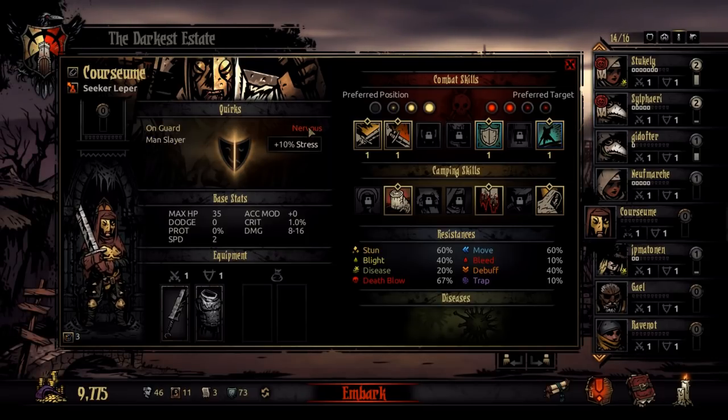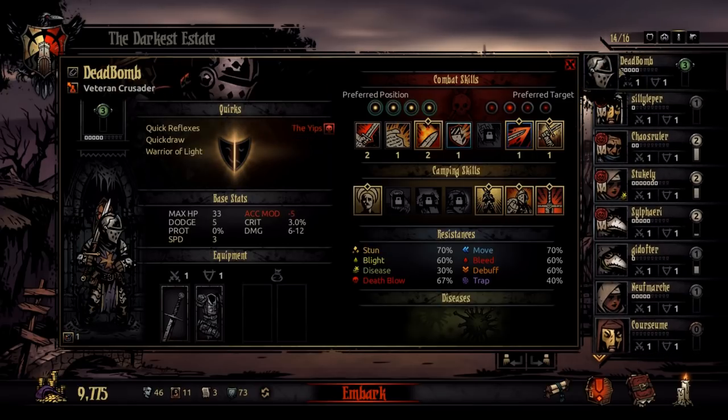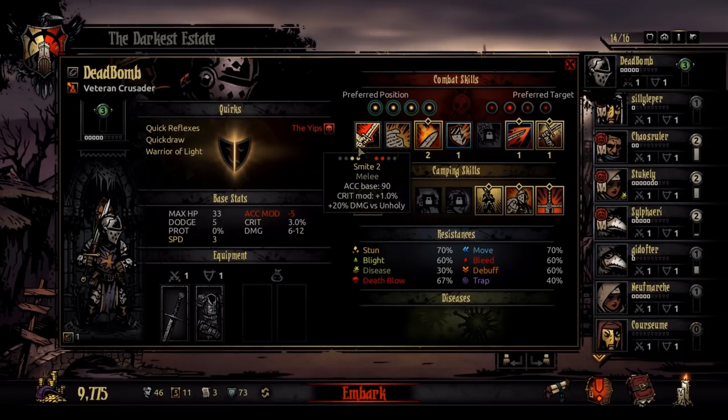Also worth noting: quirks can apply things like plus 10% stress received from everything, or minus 10% stress heal received from things that heal stress. And the other important thing to note — not really stats but positioning: where when you see the ability, there are 4 dots on the left and 4 dots on the right. The top-left dots are your character's positions, and the red ones are the enemy character's positions. So the yellow dots indicate which slots your character can use the ability from. For example, if he is in the first slot or the second slot he can use this ability, and this ability can hit the first or second slot of the enemies.